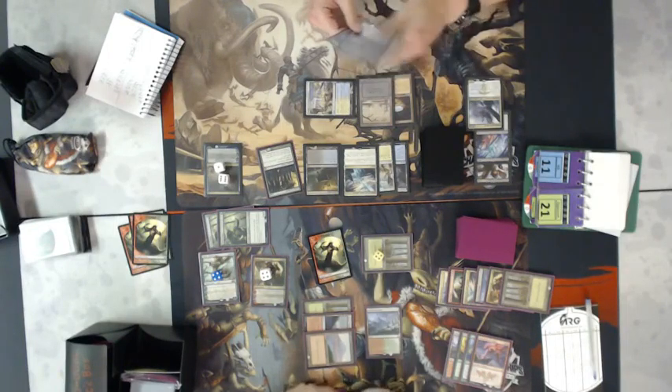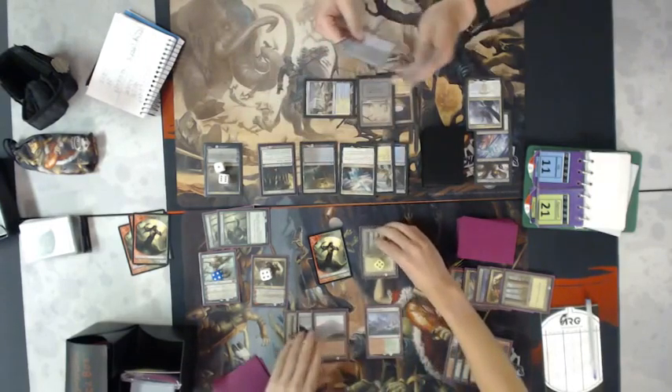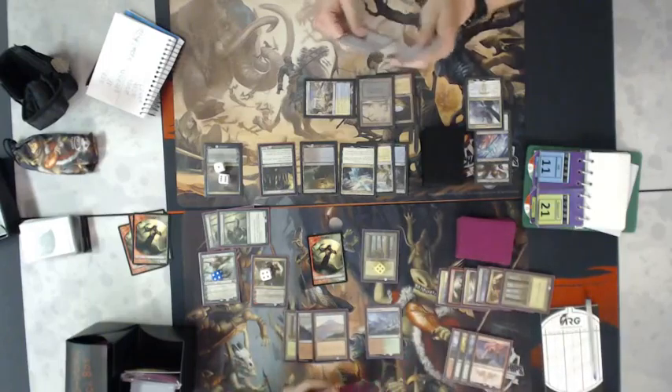The problem is Carter is going to put six more power on the board next turn, let alone whatever he has in his hand. If he happens to have a Stormbreath Dragon, that would be incredibly great for Carter.